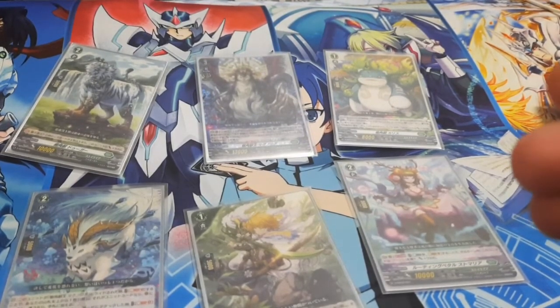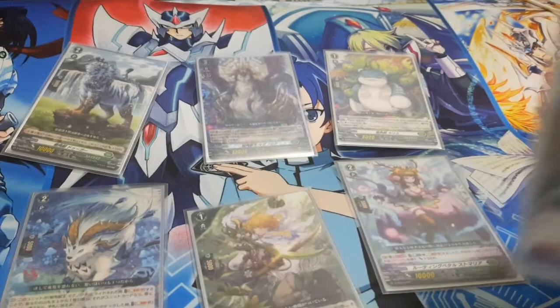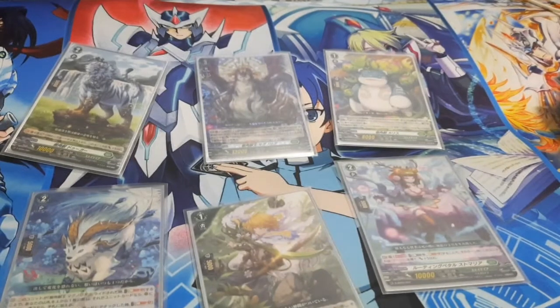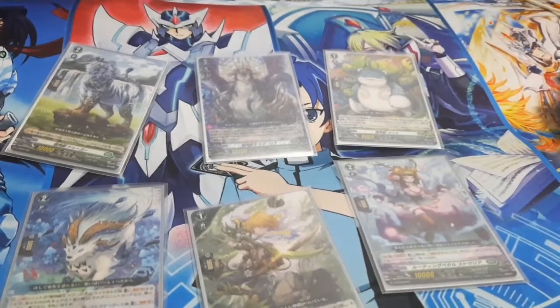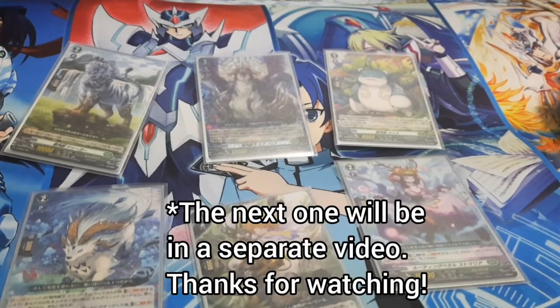You can give your vanguard a 15k shield just like that. It's an order card so you can only play it once per turn. Unfortunately there are only two copies in the starter deck, but you can buy singles and swap out cards — for example, replace the grade 2 vanilla with more copies of this powerful order card since they're both grade 2. After this, we'll move on to the final deck: Brand Gate.